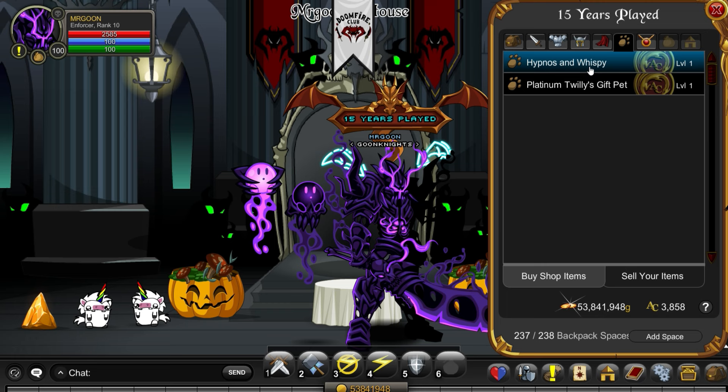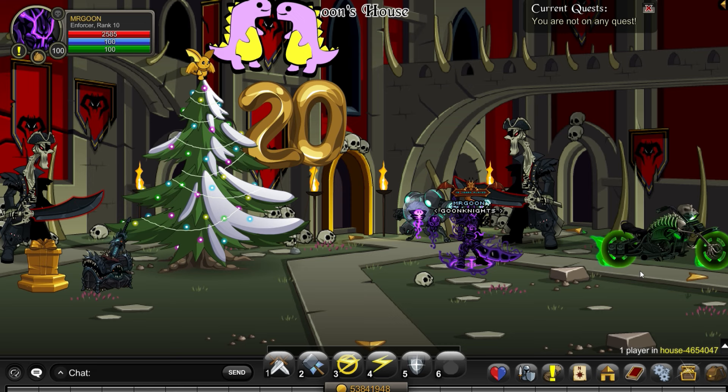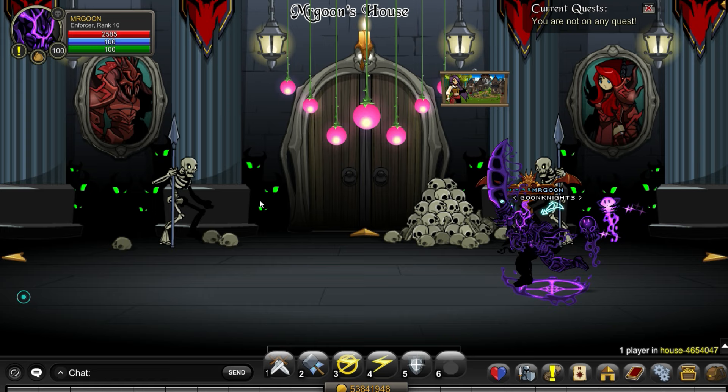Just to recap so you don't spend loads of time going through all your previous years played shops: the free item of donated awesomeness is only available within this 15 years played shop. 14 years played doesn't have one, 13 years doesn't, and so on. The AC and member shops are slightly different — those do have extra ones within there.